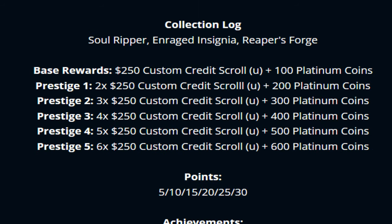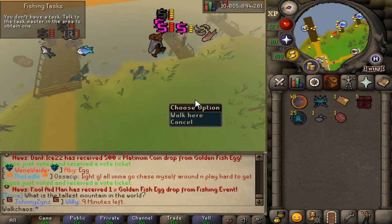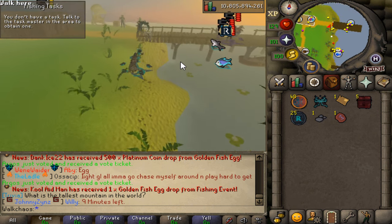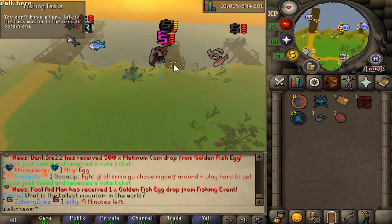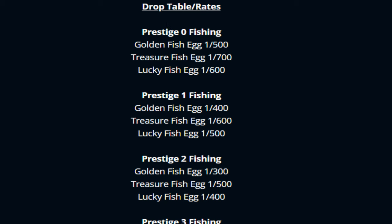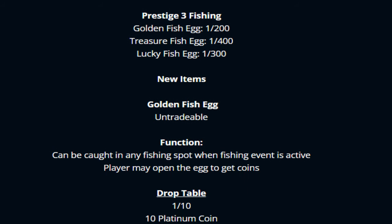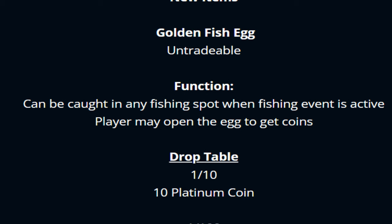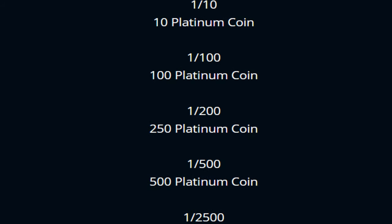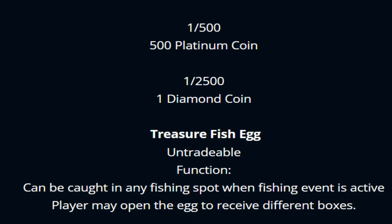Completing the collection log for this boss rewards crazy amounts of cash as well as custom credit scrolls — absolutely beautiful — plus a bunch of new achievements. Next up, there's a brand new fishing event. Tons of people are doing it right now. Brand new skilling content is coming into the build: when the event is active, teleport to the fishing location, complete your fishing tasks, and you have a chance to catch Golden Fish Acts. The higher your prestige, the higher the chance to get them. You can open the act for 10 billion, 100 billion, 250 billion, or even 500 billion cash, plus one diamond bribe.